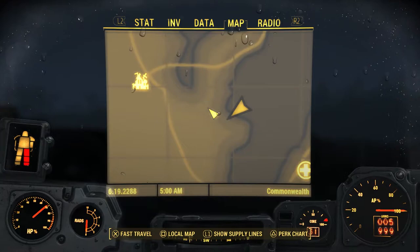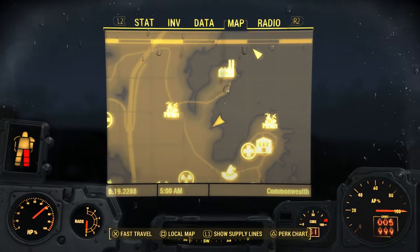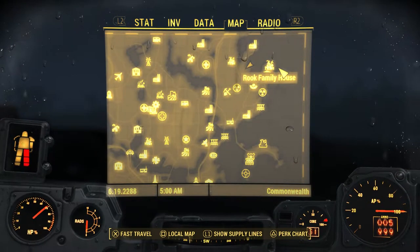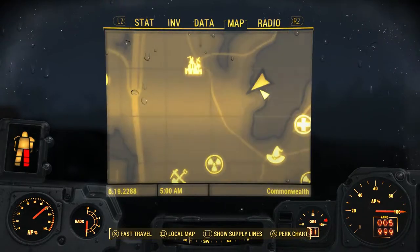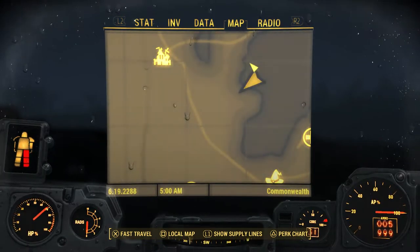Next on our list is another mirelurk queen. This one's located south of the Makra Fish Packing, directly west of the Rook Family House, on the very northeast of the map — right on this little peninsula, we'll call it a zit. Right there.